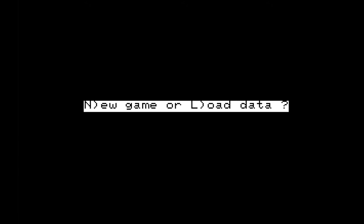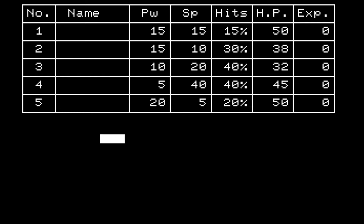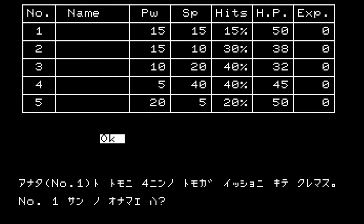So this is an old PC game — it might take some time until it's loaded. We'll hit new game and there is already our group of five heroes. We can't do much other than pressing OK. So you are number one and you've come together with your four friends. What's the name of number one? I'm very creative, so I'm going to call him Aragorn.